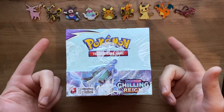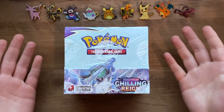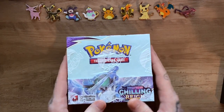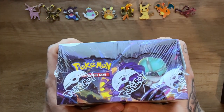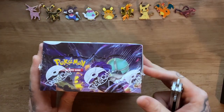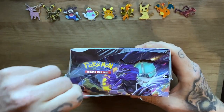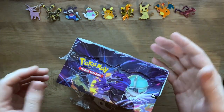Hey guys, welcome back. My name is Lewis, this is Weeb Etiquette, and today we have a Chilling Reign booster box. I know I said I wasn't gonna do it, but it's the newest set and I'm still on the hunt for those Galarian birds — more specifically the Zarude alt art. Hopefully it's in this box. If not following us on Instagram, it's at weeb underscore etiquette. Check out the podcast too — Weeb Etiquette on Apple, Spotify, and Google Podcasts.